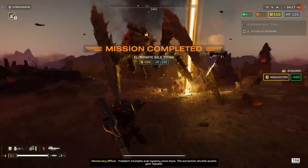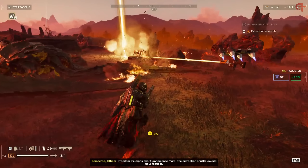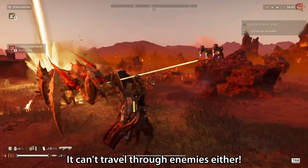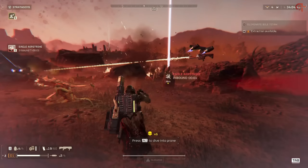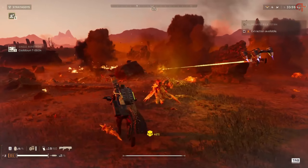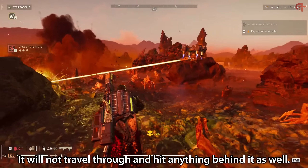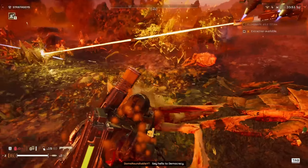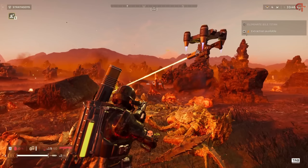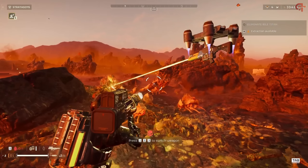Due to the long charge-up time on the shots, due to the fact that it sucks against small targets, and a third negative I haven't mentioned yet — it can't travel through enemies either. I tested this with both bugs and bots. Even with really small things like raiders or scavengers, as soon as it kills one, that beam will stop. It will not travel through and hit anything behind it. So due to these three drawbacks, I feel like even though it's one of the more powerful weapons, it's not overpowered, and it fills a gap that really needed to be filled after that last really bad nerf.